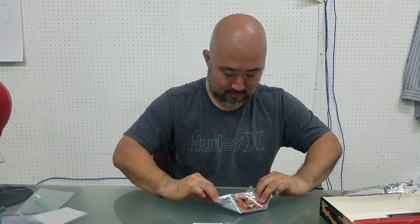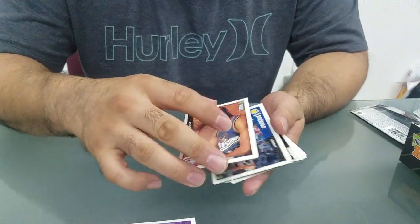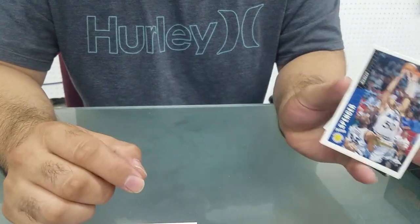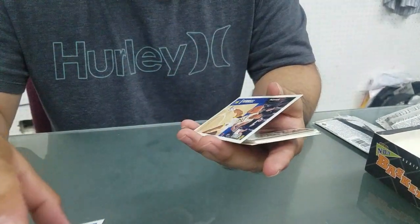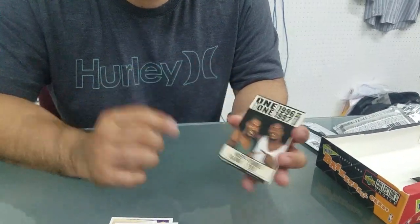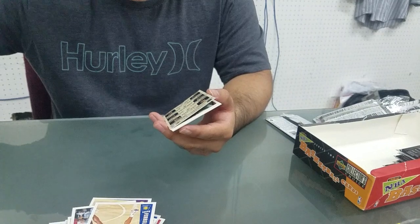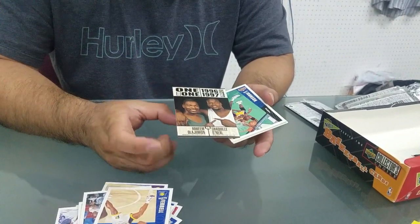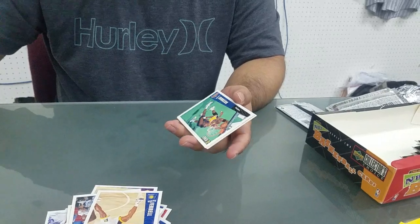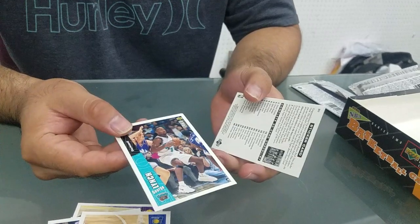Running out of packs and no Kobe - not a good feeling. Jerome Williams, Felton Spencer, Dwayne Farrell. Let's see - a One on One card, Hakeem Olajuwon and Shaquille O'Neal, kind of a cool card. Both Hall of Famers back to back on that. Irving Johnson, George Lynch on the back side.